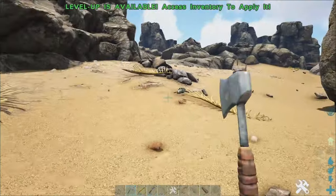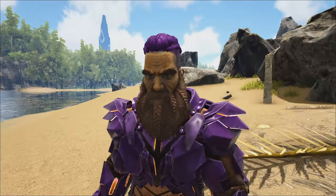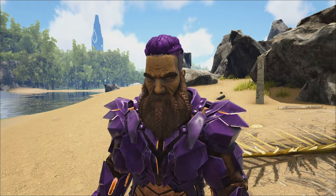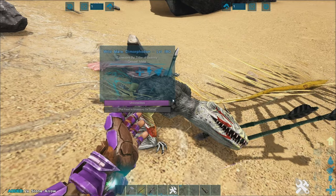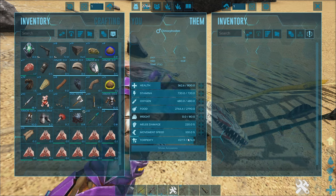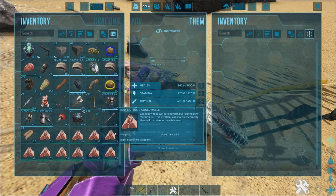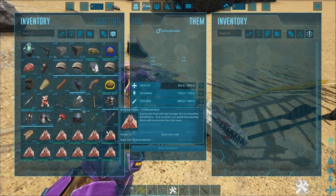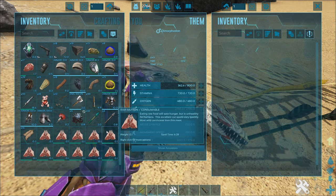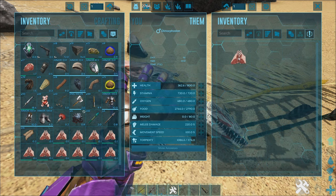This is a higher taming grade so the effectiveness is higher. You might want to check the wiki or Dododex for how many tranq arrows it's going to take, depending on your taming effectiveness. But once it's out, it's pretty easy to tame. You may need to give it some narcotics because the torpidity drops down quickly. The best food is basically raw mutton — if you feed it raw mutton it gives you the best taming effectiveness, followed by prime meat.